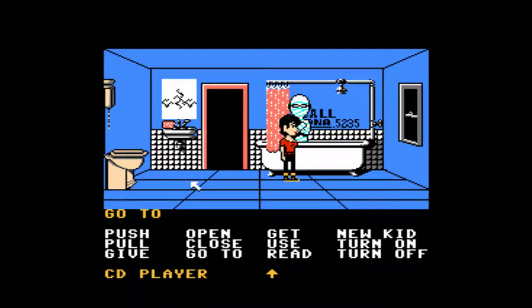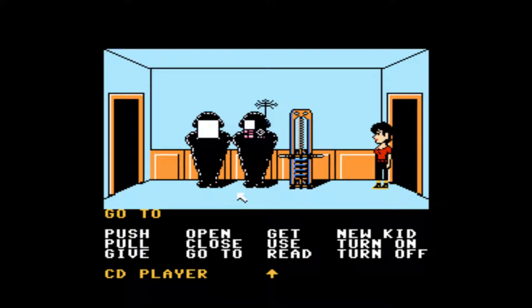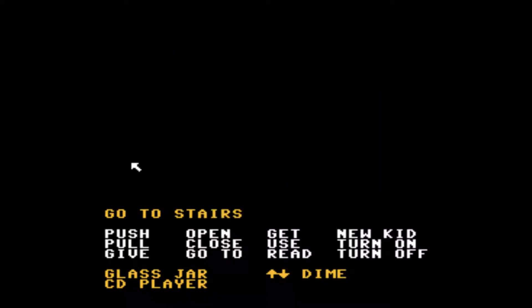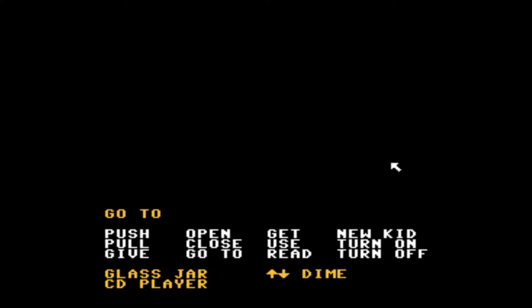All right, welcome back to part two of that Switch Twitch. Let's try this again — now you should be able to hear us better. Welcome back to part two of that Switch Twitch. We're playing Maniac Mansion and we've got the code down, which we did in the last video. Check out part one. So continuing, trying to beat the game with Bernard.